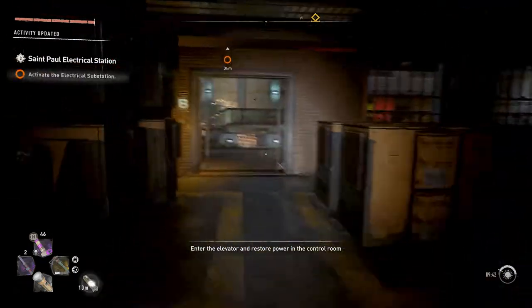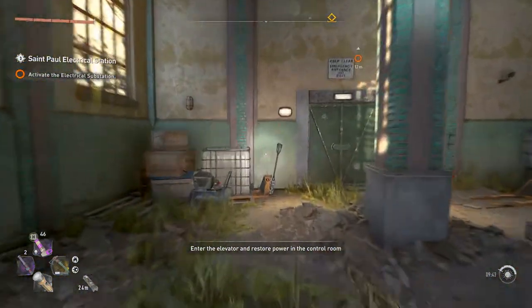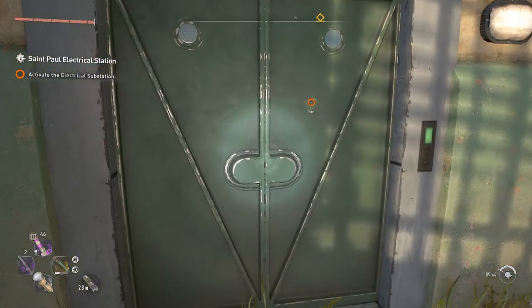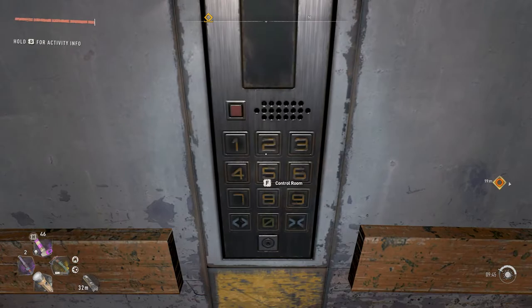And that's all there is to it. That's how you connect all three outlets for this electrical station. Once that's done, you can go upstairs, get your inhibitor, turn it on, and choose who you're giving the power to.